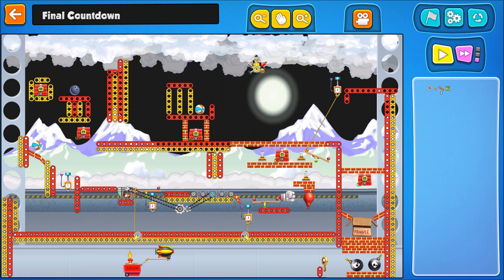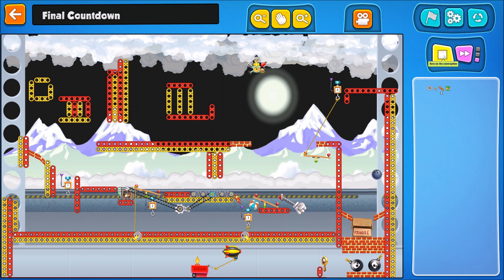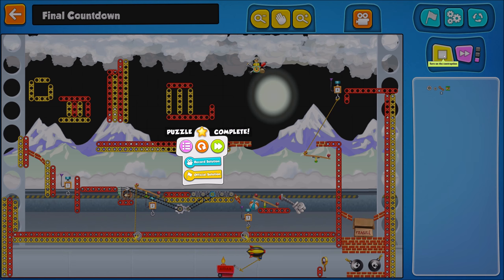What you've got to do in this puzzle is get the bowling ball on the far left to the far right to the little wooden or cardboard box. To do this you've got to set up a series of events with the explosions to push it across like so.